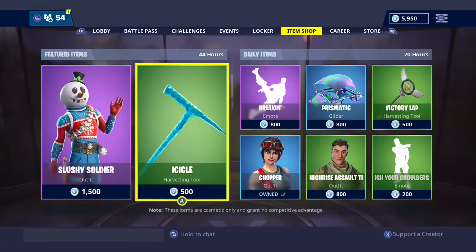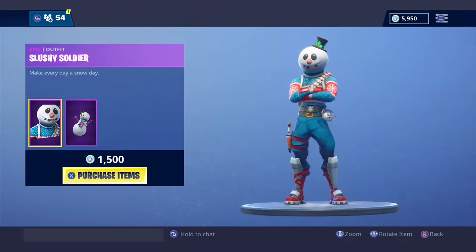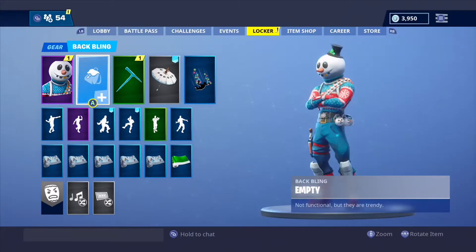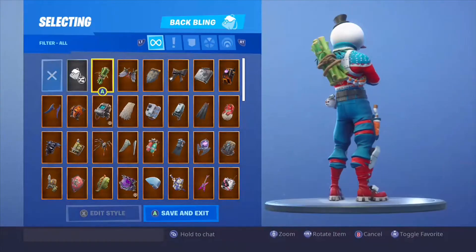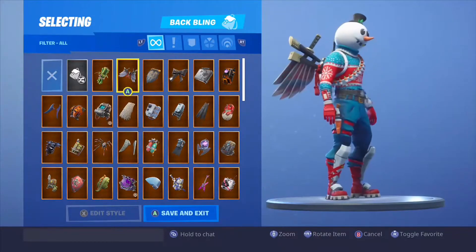In today's video we're gonna be looking at Slushy Soldier. He is currently in the item shop. Let's see what back blings go with him. All right guys, let's get started.